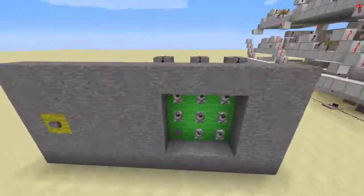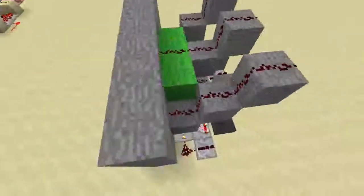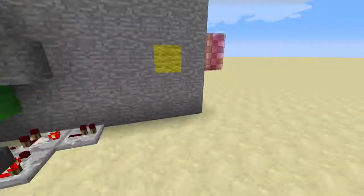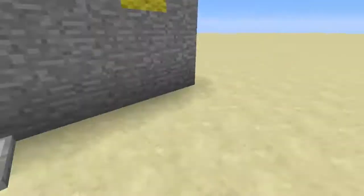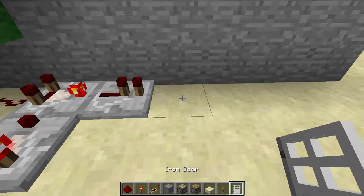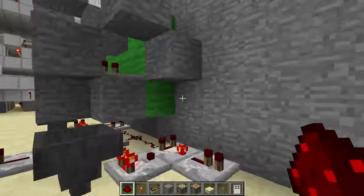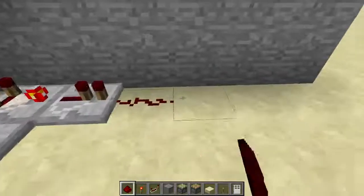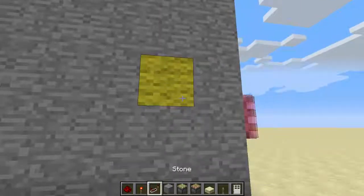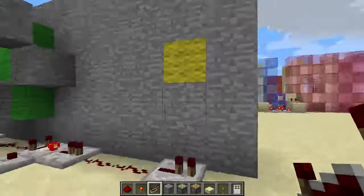Last time I showed you how to build this 9-input segment with separate outputs from the inputs being that close together. This time I am going to show you how to build, using the items in my hotbar, the binary counter for the bottom-left button segment by placing these two pieces of redstone so that I line up with putting a repeater directly underneath the yellow block here for my reset.